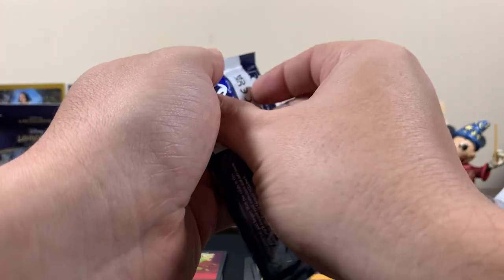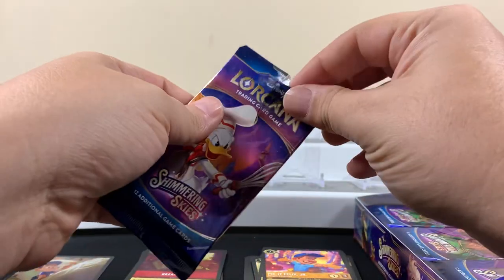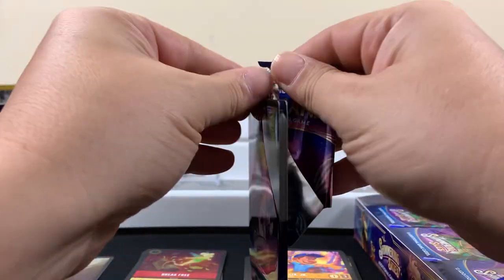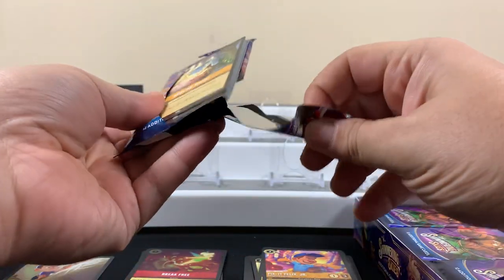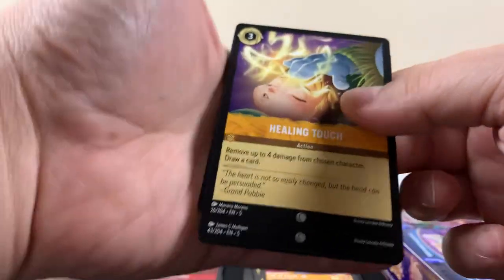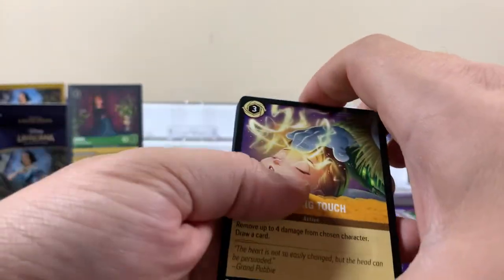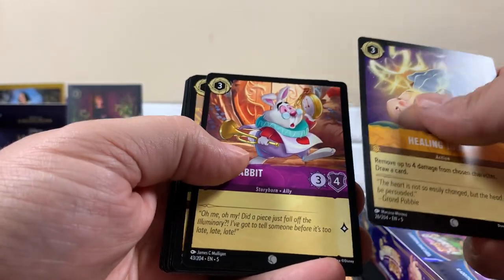Alright, next pack — go with the Donald pack. Shimmering Skies, man. It's starting to feel like Pokemon a little bit where they're coming out with stuff so quick. Don't you feel like we just started? It was like the first set came out, then Rise of the Floodborn, and then bang bang bang.